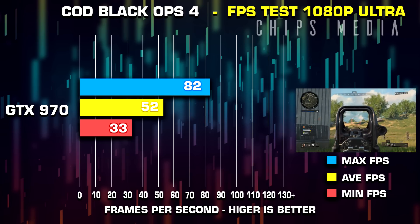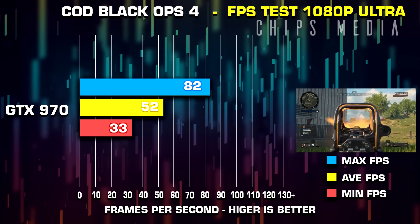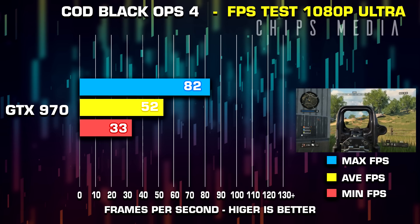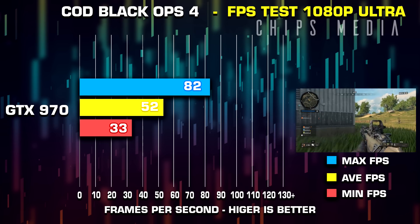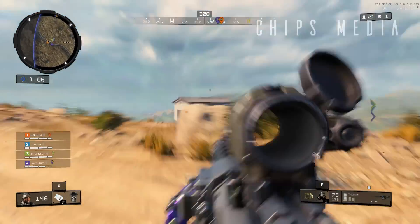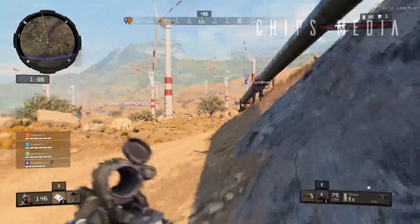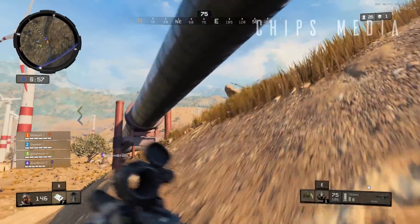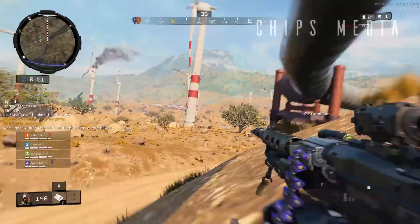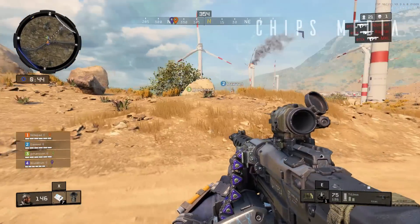Time to max out the game with ultra. We're seeing lows as low as 33 frames per second, which is not ideal, but we're averaging around 52 frames per second. This game is not very graphically intense, and if you overclock the card a little more you should most likely be able to run the game in ultra settings without anti-aliasing and with scaling at 100% to hit the 60 FPS mark.